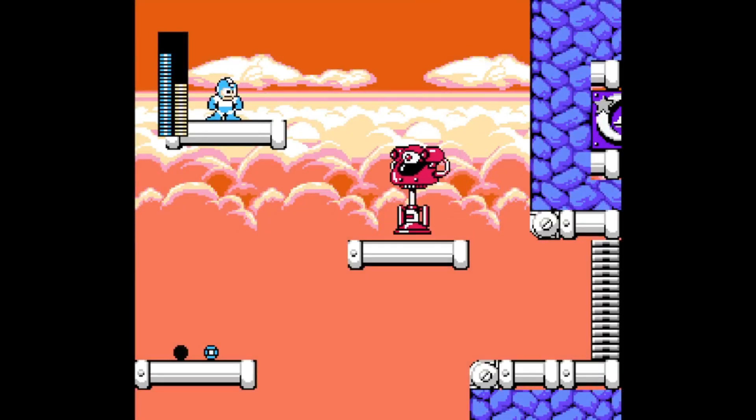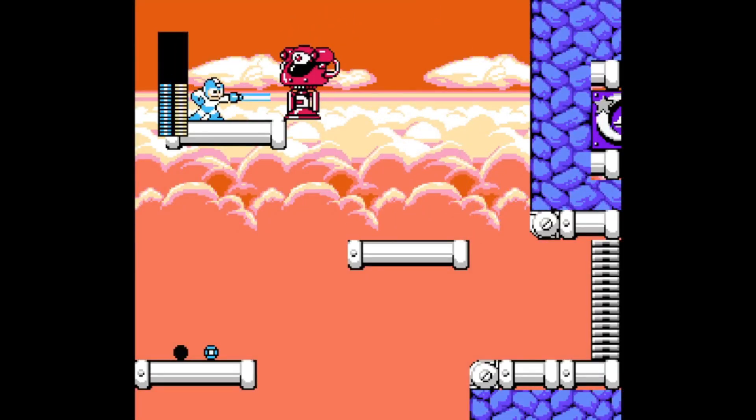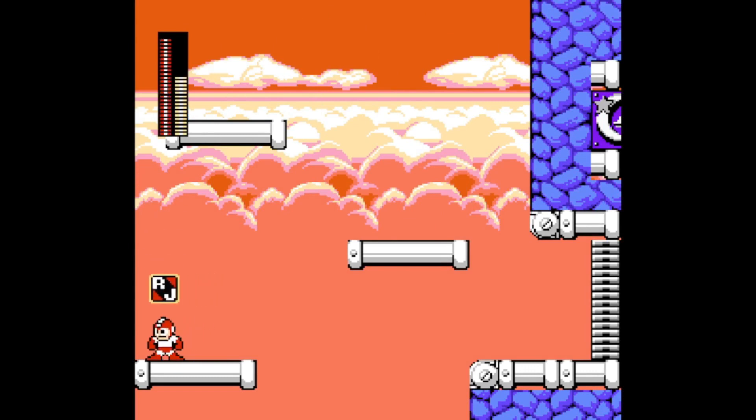The big enemy is here again. You can drop down here and then use Rush Jet.